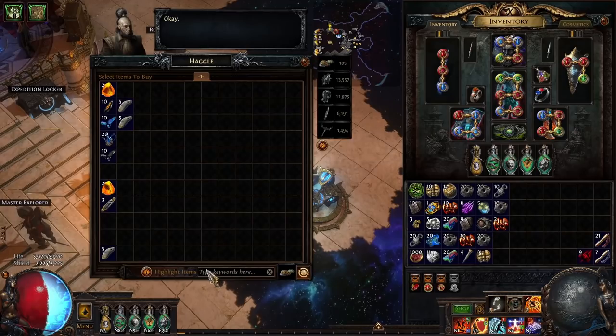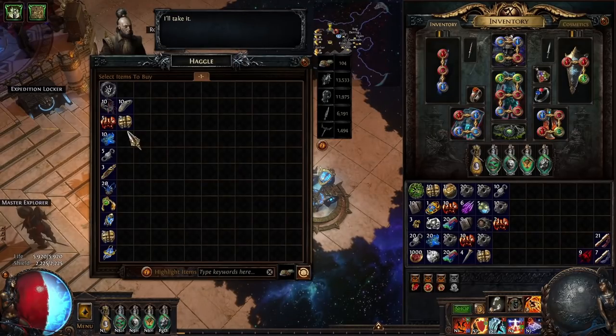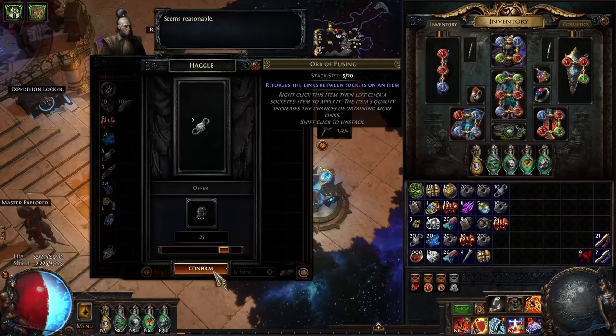Your goal with this should be that every trade you make with him is over 1 chaos in value. And because prices are constantly shifting, I can't give you a handy cheat sheet for that — you'll have to make that for yourself, and it's going to vary during the league.